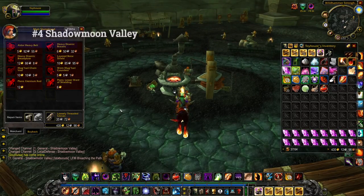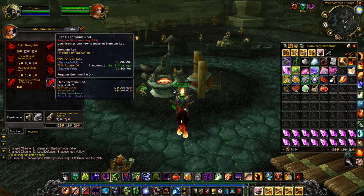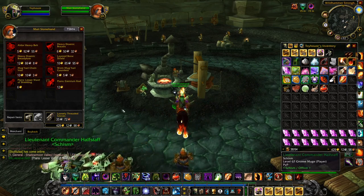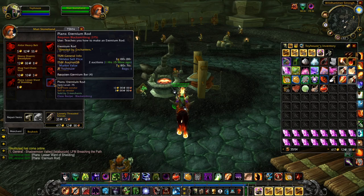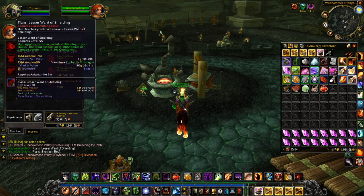Welcome to number four. We're now in Shadowmoon Valley at Wildhammer Stronghold for Alliance. We're looking for the plans for lesser ward of shielding — selling for about six gold with a market value of 50 gold, so grab it quickly. Also the Eternium rod is here; the current market value shows buy it for 12 and sell for seven, which I don't believe — Eternium rod will definitely be valuable for enchanters, so I'm going to try buying it and see if we can sell for a profit. These are limited supply recipes so the price should be rather high.